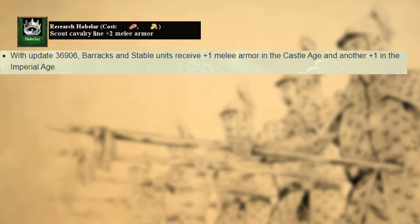I then looked up how the medieval Irish fought and came across the Hobelar — a light cavalry unit they used a lot in their warfare. At first I was thinking about creating a second unique unit in the stable for them, but then I decided to make a unique tech that improved the scout cavalry line. The first idea was to increase the melee armor by plus 2 to make them similar to a knight in Castle Age, but then the Teutons got buffed and the bonus was no longer unique. So I gave the scout cavalry line more durability through a civ bonus instead.